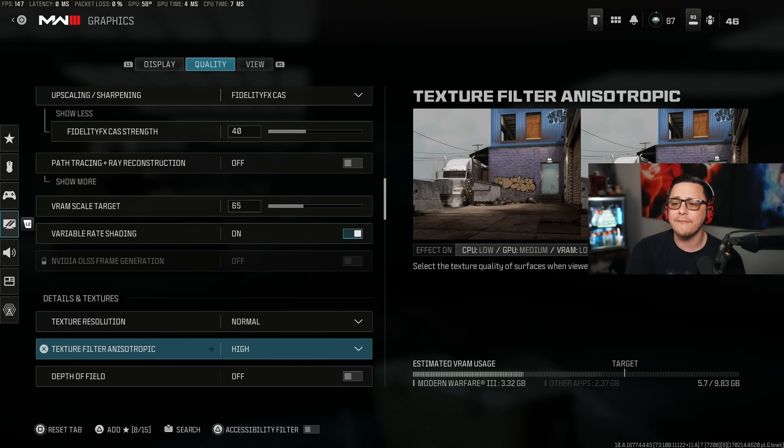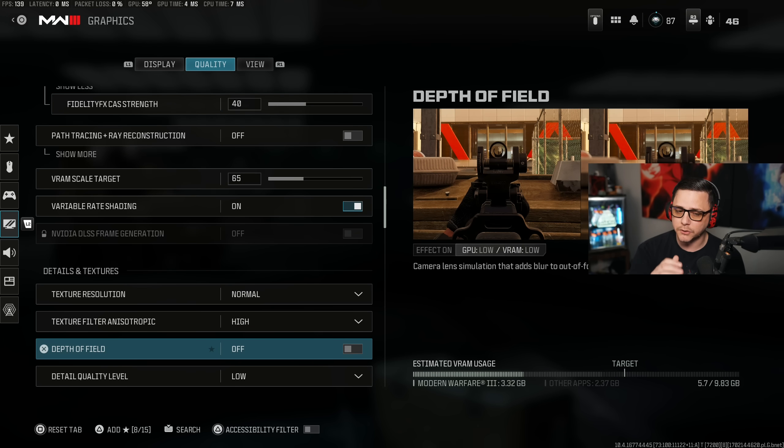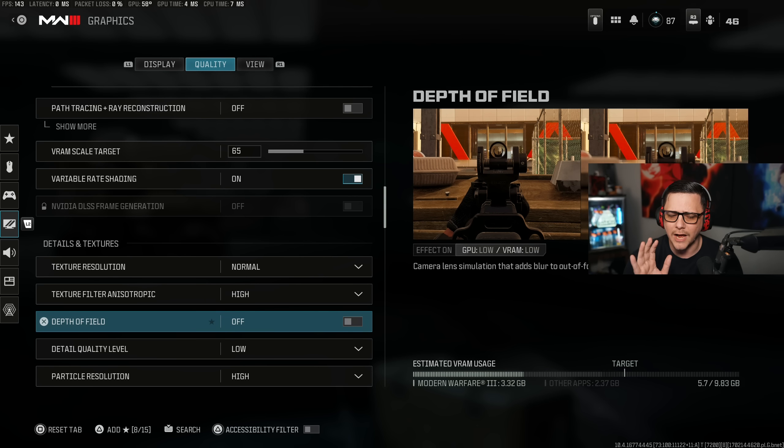Texture filter anisotropic, I have that set to High — this doesn't have a huge impact on actual frames. Depth of field, set to off. This removes the blurry effect on your gun or background, which can be a visibility problem. Most people turn this off in a competitive PvP setting because you want to see your target clearly, and it can also cause frame drops when that blur layer is applied to your screen.